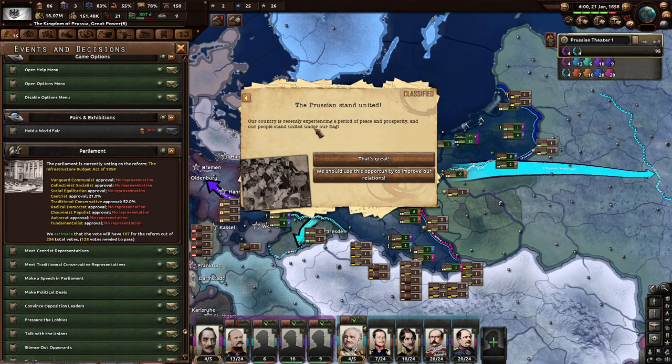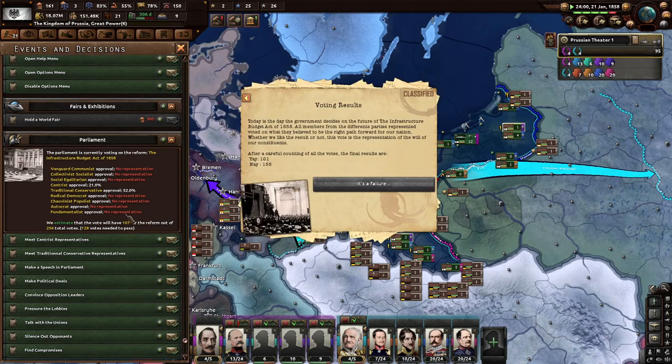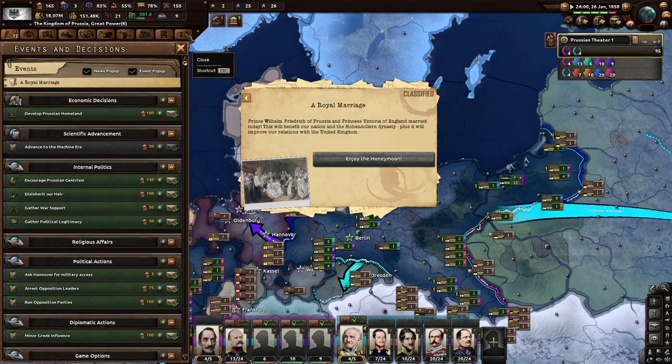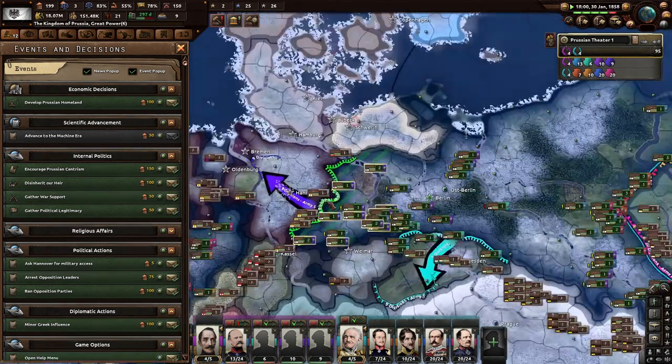Prussia stands united — our country is experiencing a period of peace and prosperity and the people stand united under our flag. The opposition to the Kingdom of Prussia's governing body is now de facto non-existent, making the political climate very relaxed. The Infrastructure Budget Act of 1858 fails the vote — it's a representation of the will of our constituents whether we like it or not. Meanwhile, Prince Wilhelm of Prussia marries Princess Victoria of England — this improves our dynasty and relations with the UK.